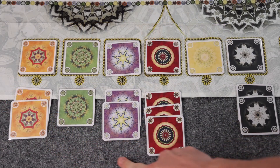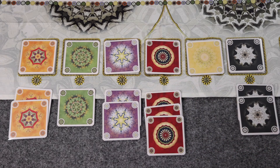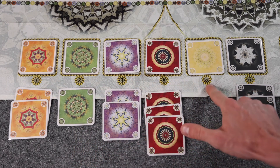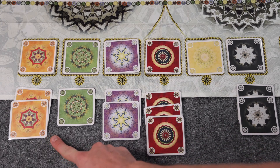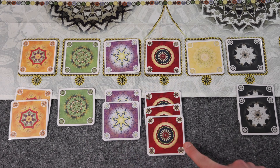Players would then score points for every card that they have in their cup based on the position of each color in their river. Any card in the leftmost space of the river is worth one point, then two, three, four, five, and six points. It's important to note that you don't score the cards in your river — you only score the cards collected in your cup. So for instance, this player would score two points for their orange cards, two points for their green cards, six points for their purple card, twelve points for their red card, and twelve points for their two black cards, for a total of 34 points. The player with the highest score wins, and in the case of a tie, the player with the fewest cards in their cup would win.